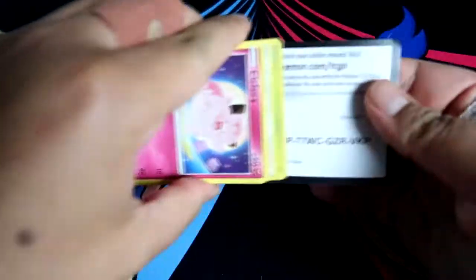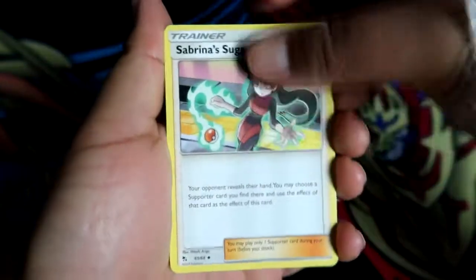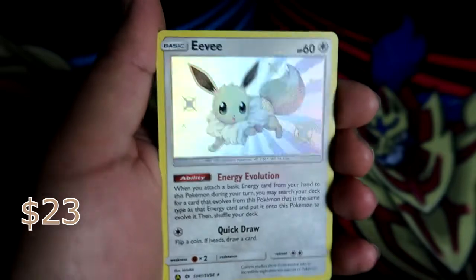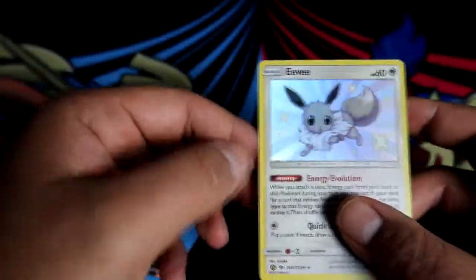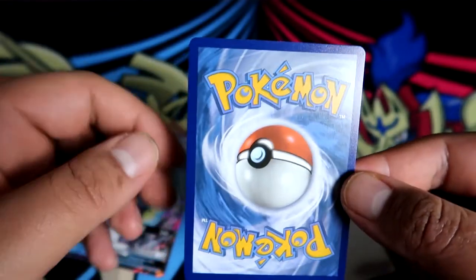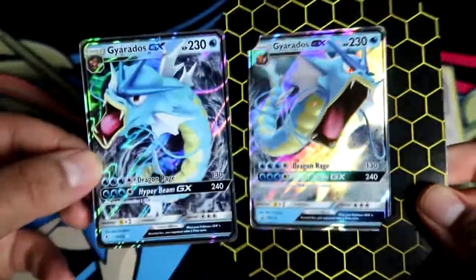Third pack - let's hope for a shiny boy: Sabrina's Suggestion, Misty's Determination, Metapod, Clefairy, Psyduck, Ekans, Caterpie, Paris... a shiny Eevee, let's go! And the next one is a Gyarados GX - we got a double hitter! This one looks gorgeous. Centering is a little bit thicker on the left side but it's all good. Shiny Eevee and the big Gyarados GX - Raichu tin has given us a shiny and a GX!